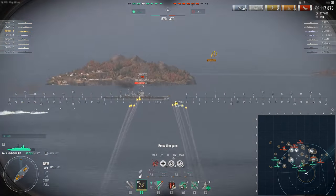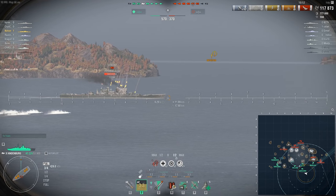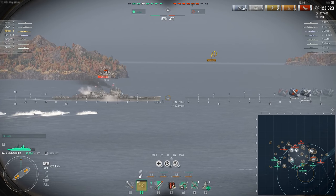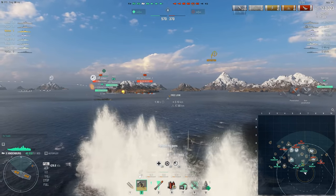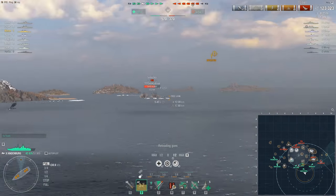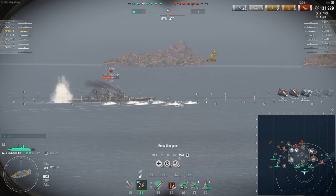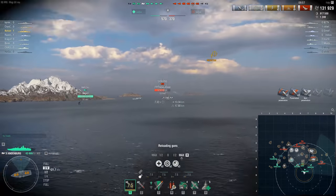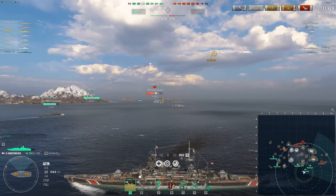This is going to set me up for success. We're going to wail in on this guy. First we do some HE hoping to cause a fire — of course we don't — but we switch to AP. Notice where we're aiming: at the top of the hull. There are enemies wanting to shoot at me, but I can't really afford to do much. We have to be very careful that the Thunderer does not turn and shoot at us. Definitely should be using Hydro.